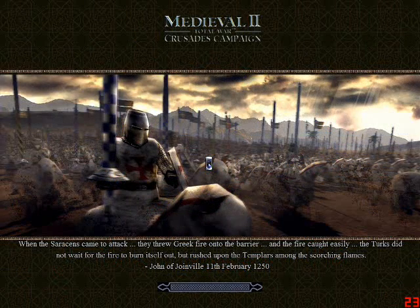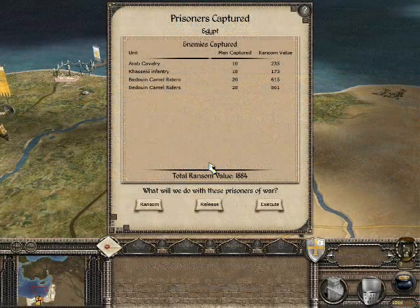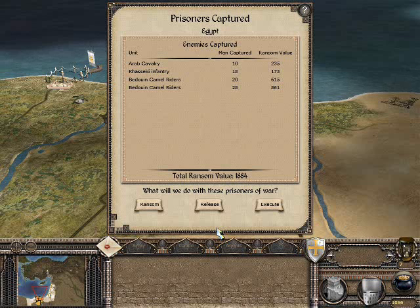Dubyant taken, and I hope that means now that we're in profit. It certainly should do. Prisoners captured - do we ransom them? Arab cavalry. I can make two thousand from that. There's money I can do with, and he's got plenty of money, so I think I will. Ransom them.